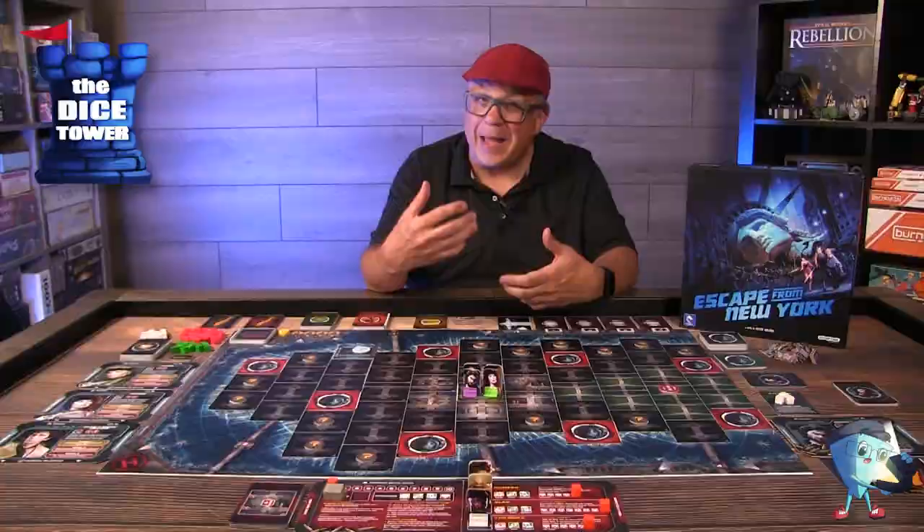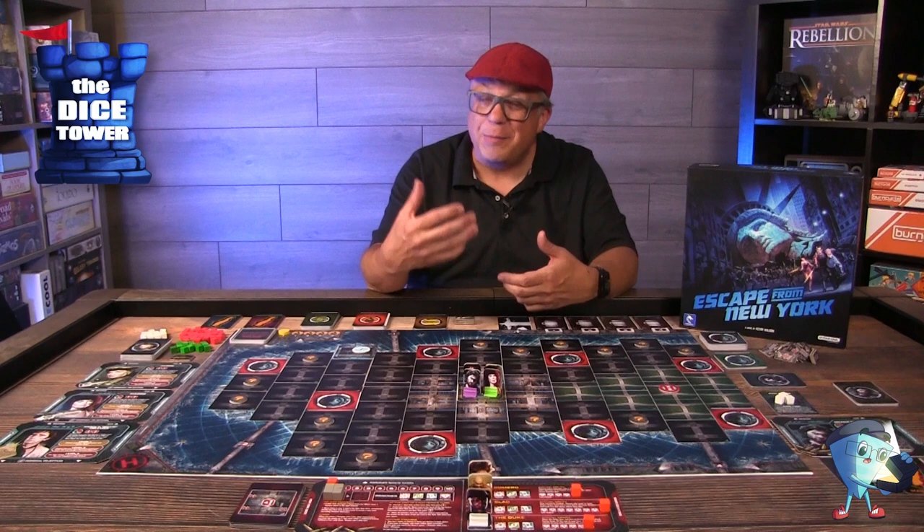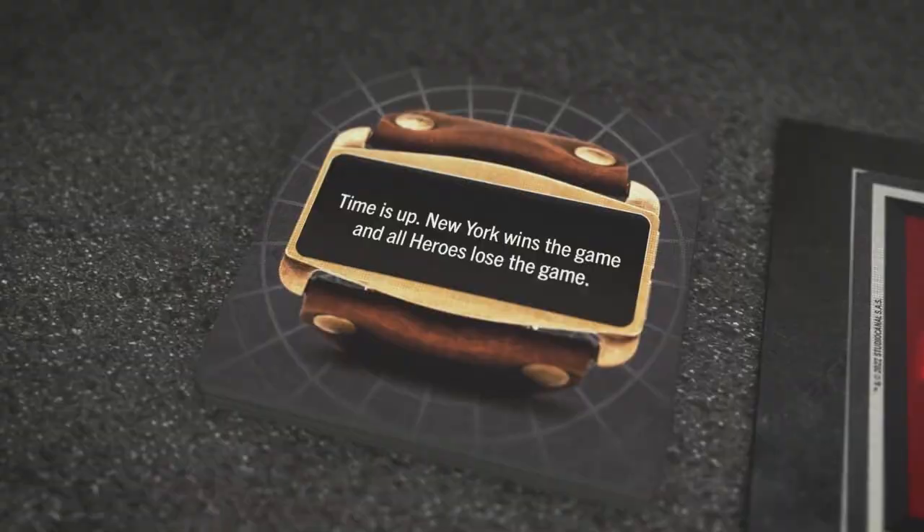For this video and this prototype, I am using standees for the characters you're playing with, the bosses you're going up against, and cubes for the general enemies you'll be engaging with throughout the city. In the final version of the game, they're going to have fantastic, amazing miniatures, so give that a closer look for sure. But through the course of this video, you're just going to see these standees, so keep that in mind. What Pendragon really does for all these games based on movie IPs is make you feel like you're playing the movie.